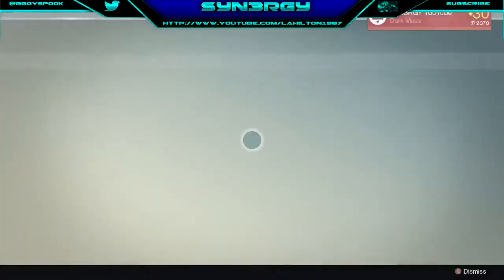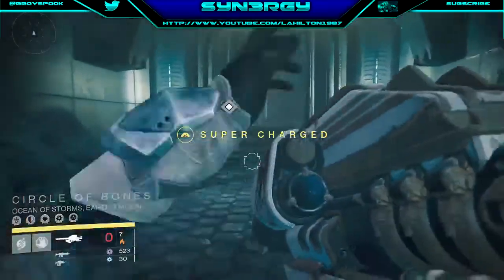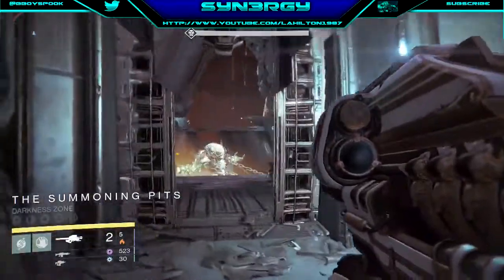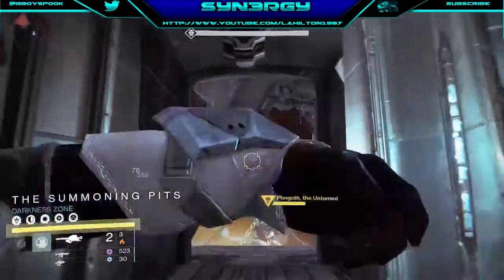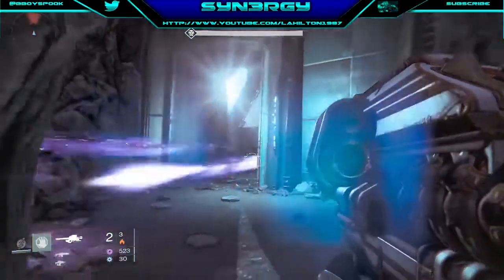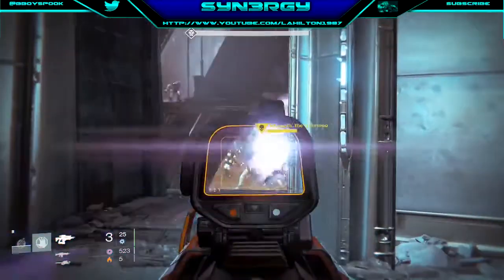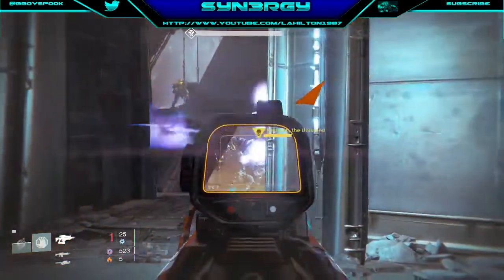We are on the end part - Fogoth himself. I'm going to use another heavy ammo synth just to load up. Forgive me, my mouth's getting a little dry from commentating so much. We're going to waste these rockets here, use the super as well, and be careful because the adds can come around the corner. You're also going to get a shrieker that spawns behind you. My arc weapon is doing quite good damage.